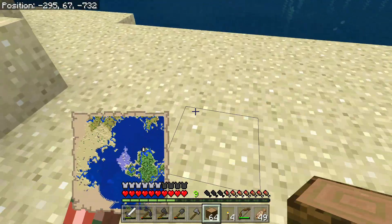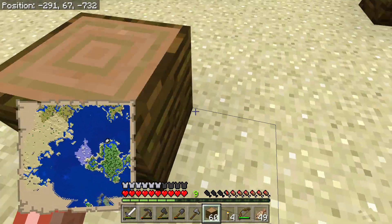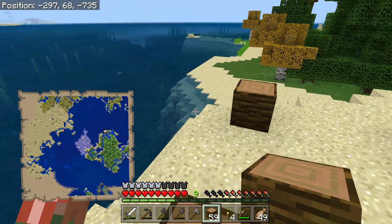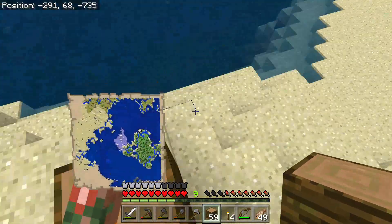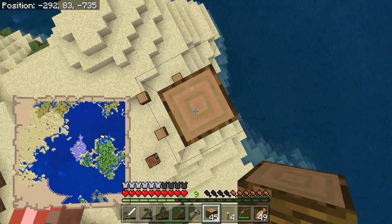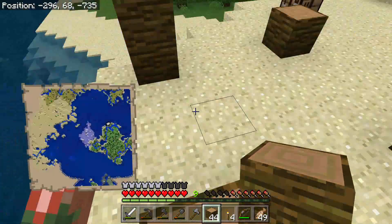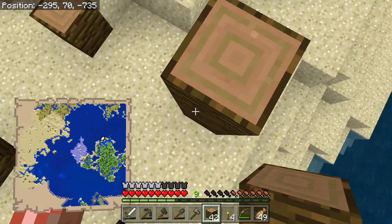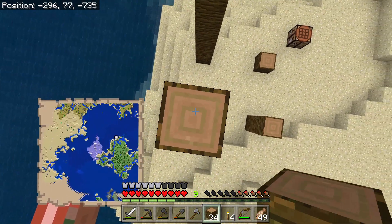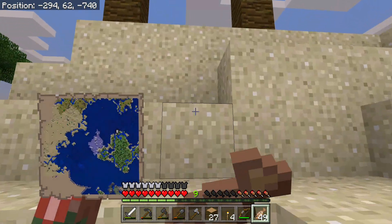We're going to create a three by three area right around here. Let's place the bottom part — one, two, three — and match that up. This is going to go up relatively high, probably 16 on each side. Counting up: one through sixteen — this should be enough. Let's do the other two columns as well. I'll go ahead and do those off camera and I'll be back once I've slept.